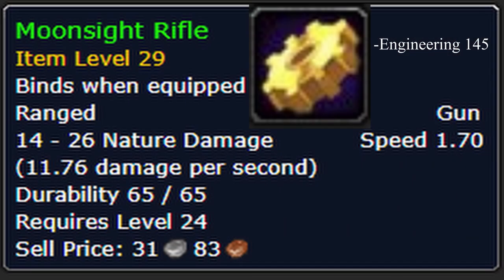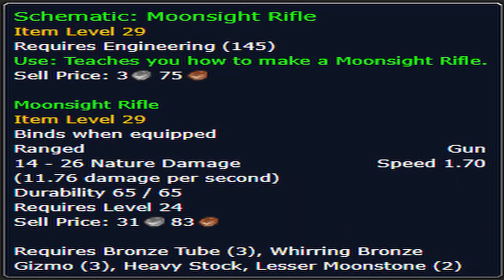The Moonsight Rifle is another engineering-required rifle at skill 145, but first you have to get the blueprint. The blueprint can be found in the dungeon Gnomeregan from one of the following monsters.